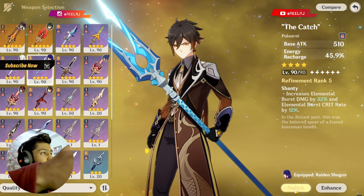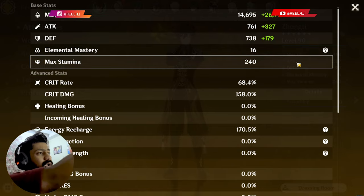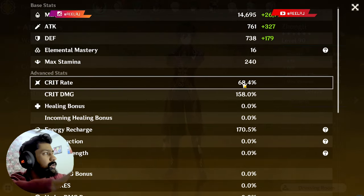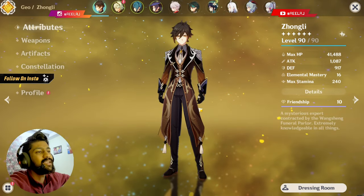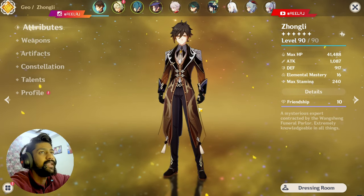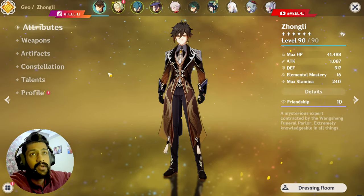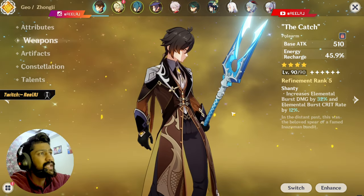If I use my Zhongli with The Catch, and your stats are around 68% crit rate or 50% crit rate with around 150% crit damage, I think that's sufficient for Zhongli. Your Zhongli can easily hit 50K in one elemental burst — 50K in one meteor hit — and that's good.